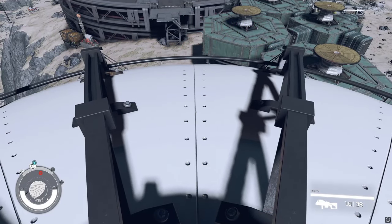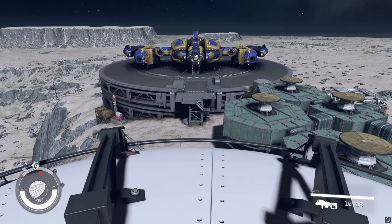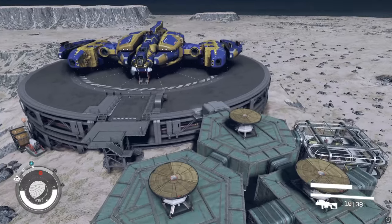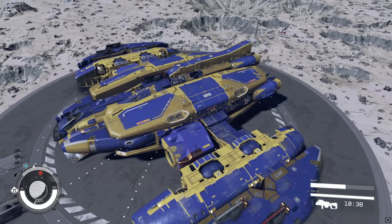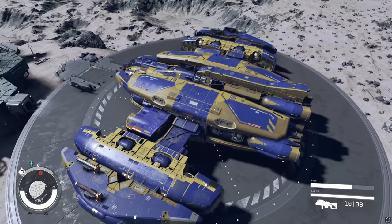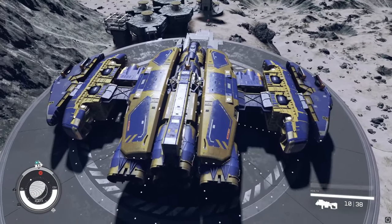Hey there guys and gals, it is Ozzy Grim with the Gamers Grim and we are back again this week to go over another one of my custom ship designs here in Starfield. This is the final variation of the Legion series of ships — this is the Optio, and it is the smallest and fastest version of the Legion series. You guys know the Praetorian, the Imperator, the Centurion, and of course this is the Optio.